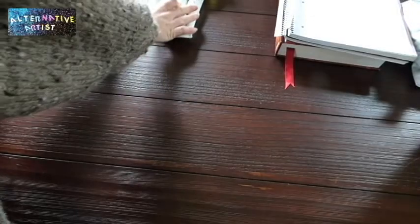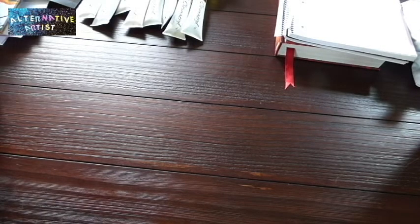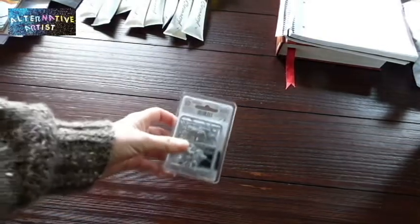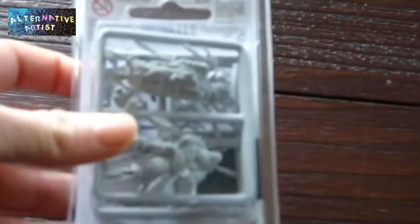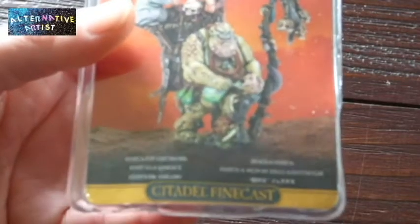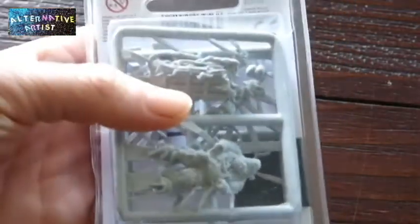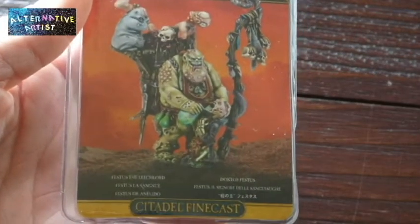Moving on to a Grandmaster Painter's voucher that I won — I used some of my own money in addition to that to purchase some really cool models. The first one I got is Festus the Leechord. He is in Finecast, and I haven't heard very good things about Finecast, so I'm a bit concerned — but I'm really looking forward to painting him up. Look how awesome he is!